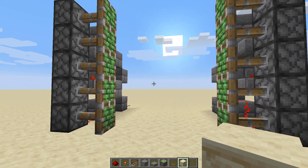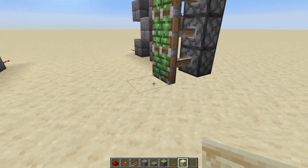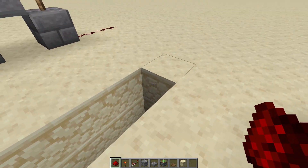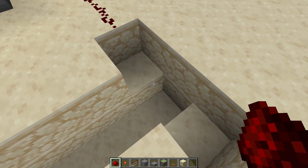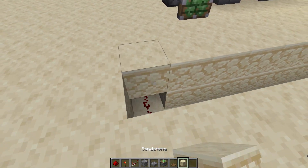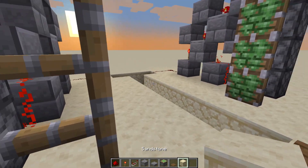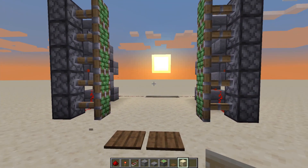Now let's install the controls for this thing. In line with the pistons here, come back two blocks and dig them out like so, and then just pop a bit of redstone down there. Take this all the way back to where the redstone extends out to, then create a little stairway for it to come up. Connect that into the center like so, and bring it all the way to the front, connecting it up here. Then pop down your blocks again, put your pressure plates in, and standing on them should retract the pistons.